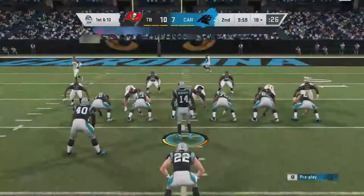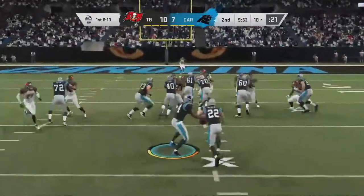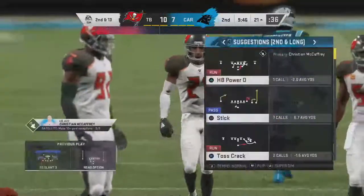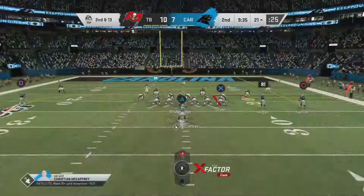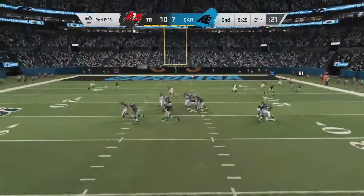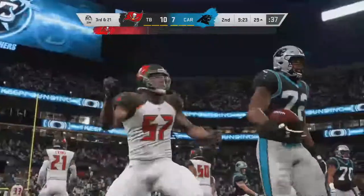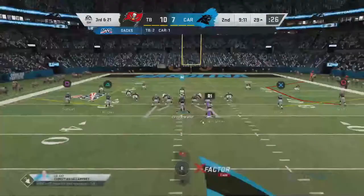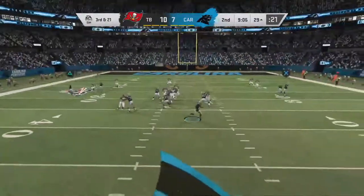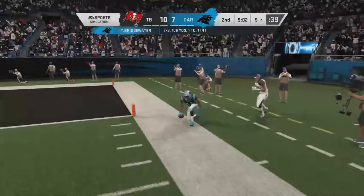We'll try the read option again. The ball comes loose — on plays like this where the ball comes free, it's often unusual for the team that lost it to get it back, because everyone else is trying to execute their assignment on offense and isn't expecting a fumble.